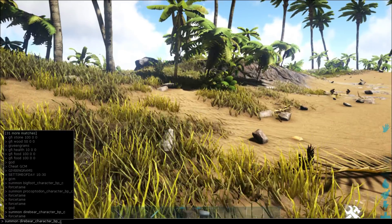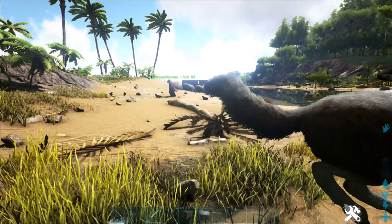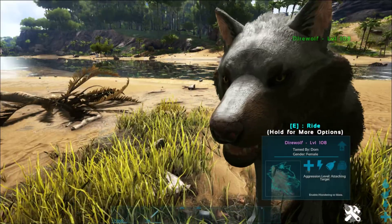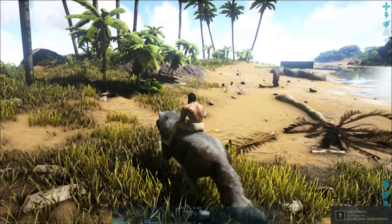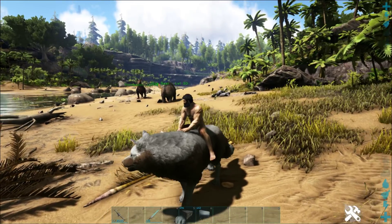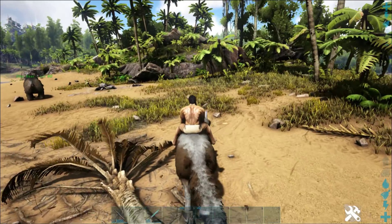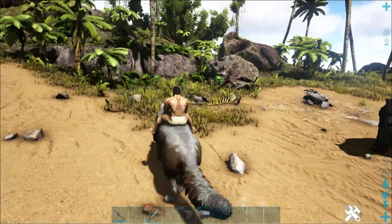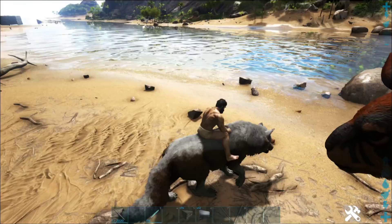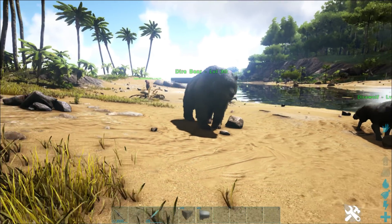Moving on to the Dire Wolf — press Tab, go up to 'direbear' and just change it to 'direwolf'. There it is — look at the new wolf, that is very very awesome. Force tame. So much more realistic, and the colors look really nice. You can howl with it, and with the alpha Dire Wolf there's now a pack increase buff — when they all howl the alpha becomes so much more powerful. The Dire Wolf looks very awesome and I'll be using this one a lot more.